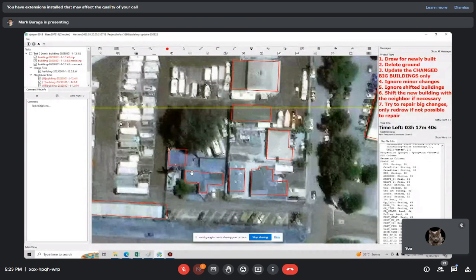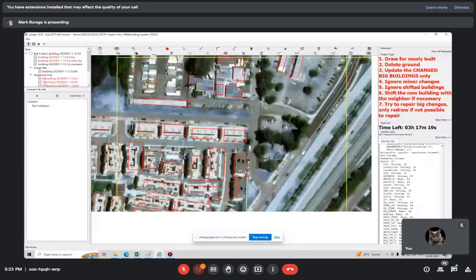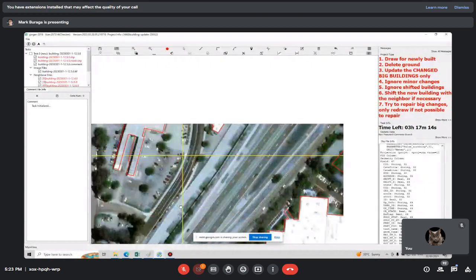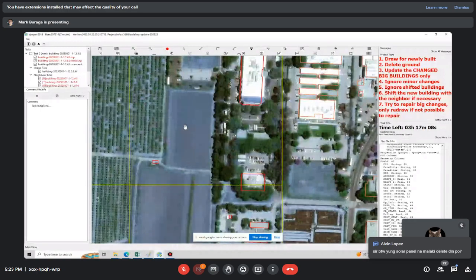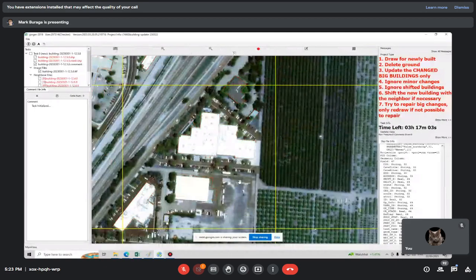For big buildings like this one, you can have this fixed using the X button. It's okay if they just connect at the corners, as long as it doesn't cause an error. It's fine.